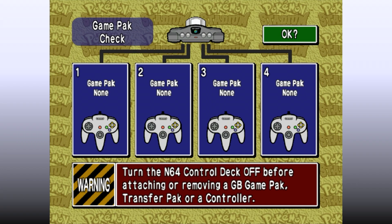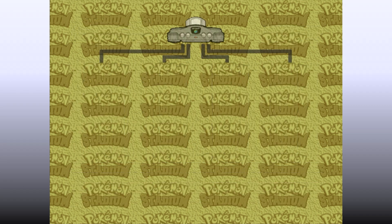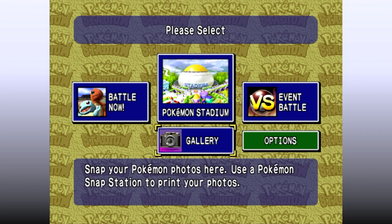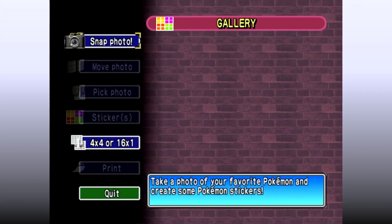Right off the bat, they have a Game Pack check here still regardless of the fact that in this version of the game there's no way to have a Game Pack connected. I was a bit terrified there would be a Game Pack connection with the recent Pokémon Presents, but luckily my notes did not need to be completely rewritten as soon as I finished them. We're going to start off by showing off Gallery Mode, something that I don't think many people actually know exists in this game. Take a photo of your favorite Pokémon and create some Pokémon stickers — that sounds adorable and I want to do it.